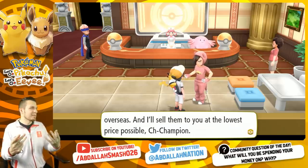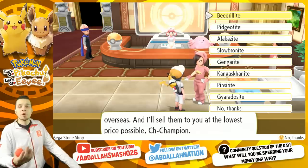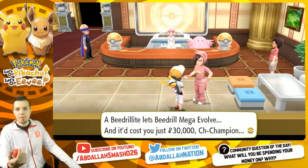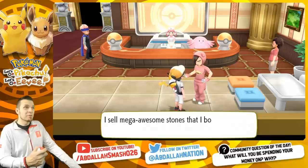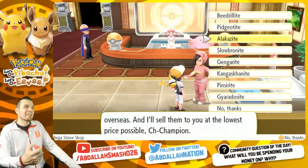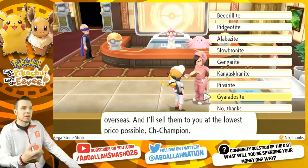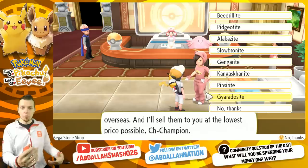Assuming you've beaten the Elite Four, fly over to the Indigo Plateau in post-game. You can talk to this guy who sells rare stones at the lowest possible price — about 30,000 each. You're able to purchase every single stone here: Beedrillite, Pidgeotite, Alakazite, Slowbronite, Gengarite, Kangaskhanite, Pinsirite, and Gyaradosite. These are all pretty good mega stones.